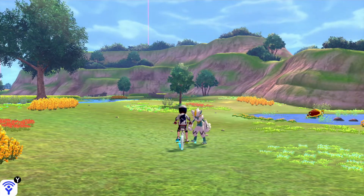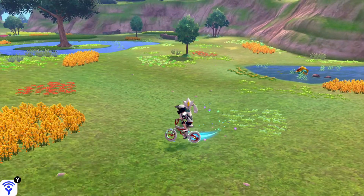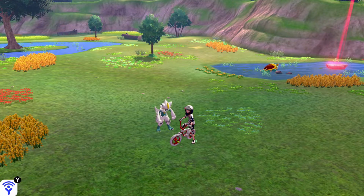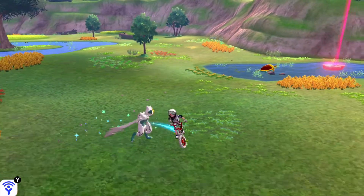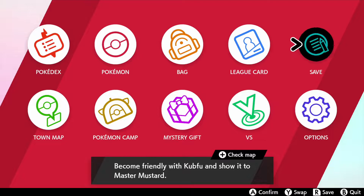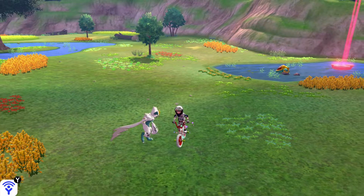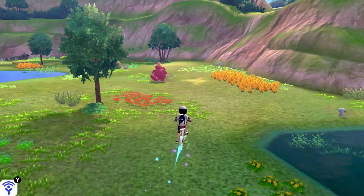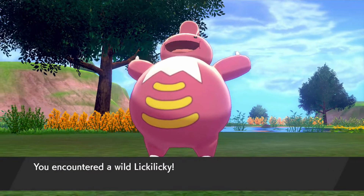We want to be away from the Lickylicky so that it doesn't spawn in, because if it spawns in it is generated for the rest of the day and you'd have to find a new day with a Lickylicky strong spawn. So we're far away enough that it hasn't spawned in yet, and we're going to save here. Then you ride over to where it spawns in — it gets generated, it's a new Lickylicky — and if it's not shiny, you reset.